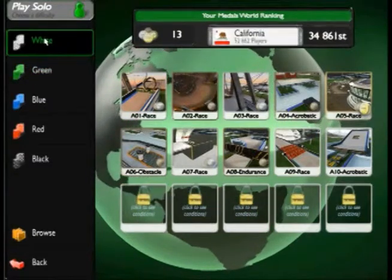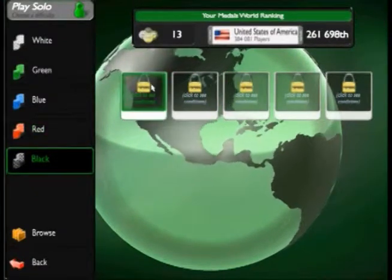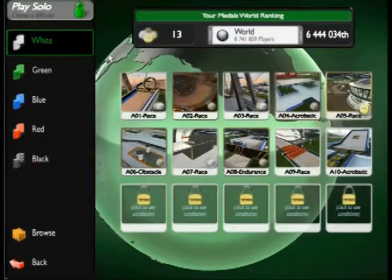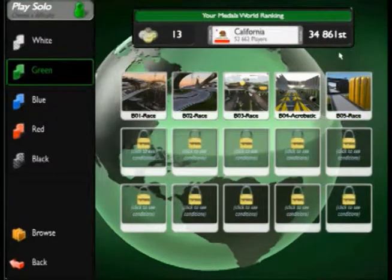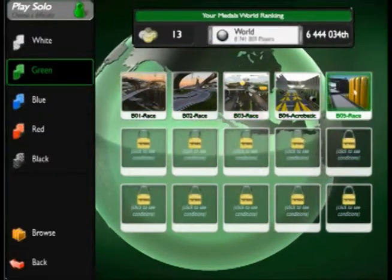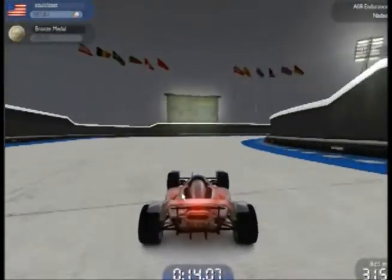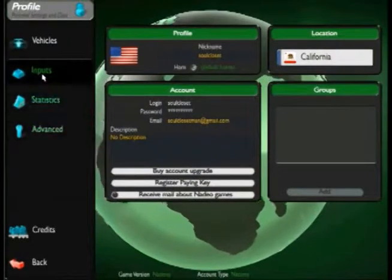You have five options for difficulty: white, green, blue, red, and black. The black level tracks are locked until you've completed some very challenging goals, and they are the hardest tracks in the game. Assuming you are not used to PC racing games, you should probably start with the white levels. As you can see, only five tracks are playable at first — you have to unlock the majority of the levels. To play tracks six through ten of a rank, you have to get a certain medal on tracks one through five, earned by finishing under a certain time. The actual racing is quite fun, and easy to control. You use the arrow keys, and while some people may not like that, I find it works better than WASD. If you don't like it, you can change it in the options.